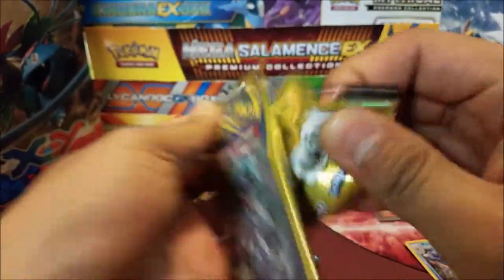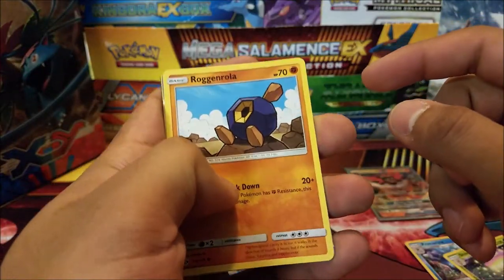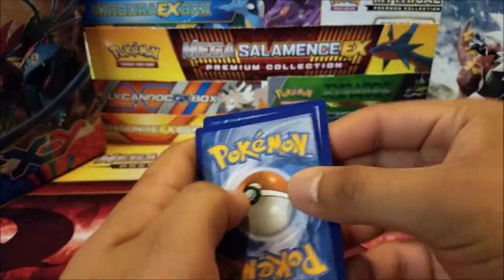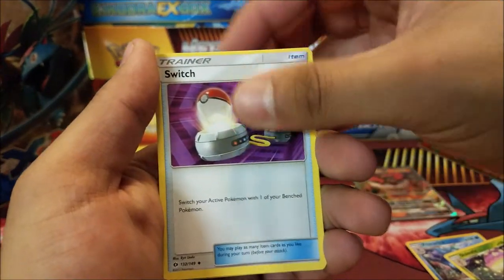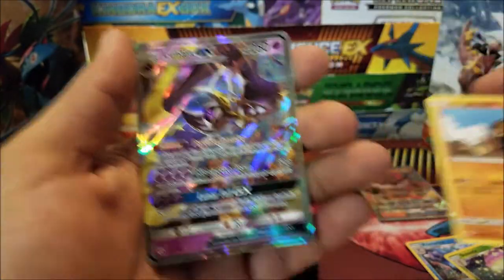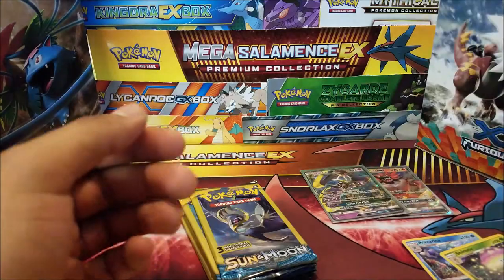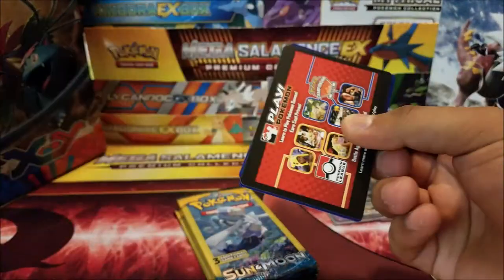Decidueye pack art — I see something, I see something guys, hold on... oh my god! Okay, so we have a Switch, a Rockruff, and a Lunala GX! So our second hit out of these packs. So far these are great pulls.